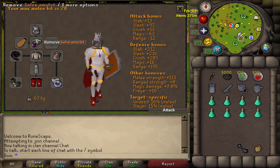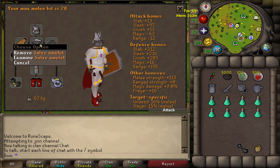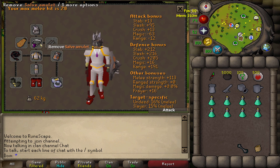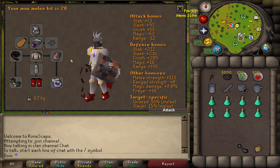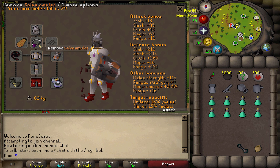You want a salve amulet, preferably the enchanted version - I haven't bothered to get mine enchanted yet, but if you do have that, get it. If you're wondering where to get this amulet, you need to complete the haunted mine quest and that's one of the rewards. If you don't have that, you can wear an amulet of fury or a glory.